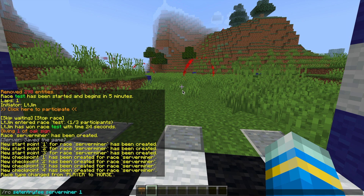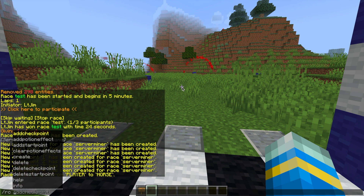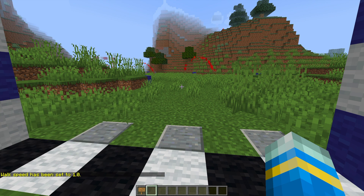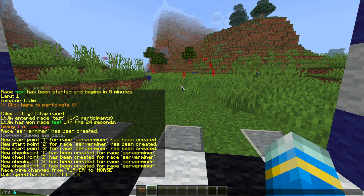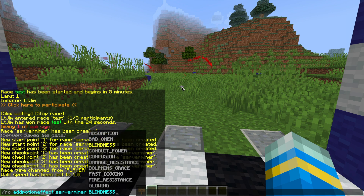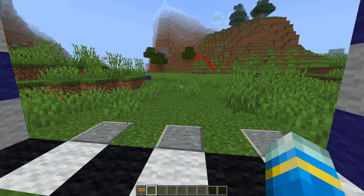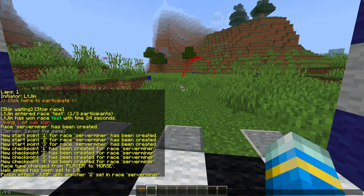You can also set an entry fee if you have Vault installed, requiring players to pay a certain amount of money to join the race. There are a few other things we can do: set the walk speed to speed the race up — set it to 1 for example, the default is 0.2 which is very slow. You can also add a potion effect to make it really interesting using '/RC add potion effects' and the race name — there are loads to choose from, such as jumping with a value of 2, which would be pretty crazy.